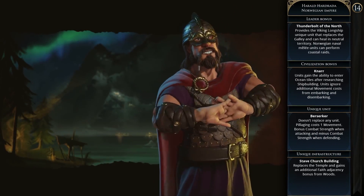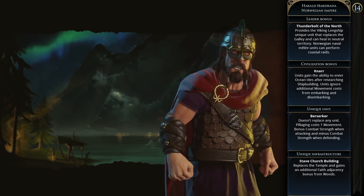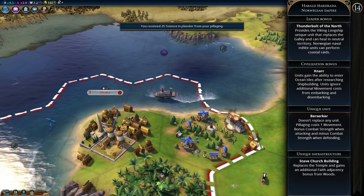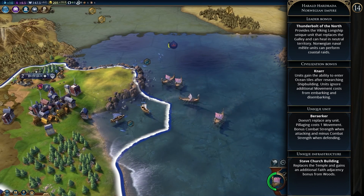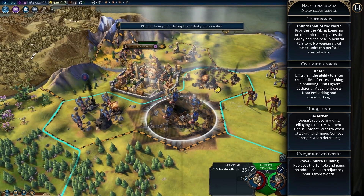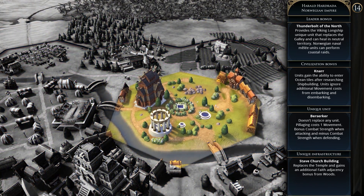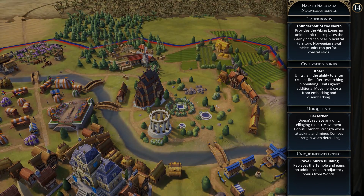Then we have the Norwegian Empire under Harald Hardrada. His leader bonus is Thunderbolt of the North, providing the Viking Longship unique unit that replaces the galley early on, heals in neutral territory, is a melee naval unit, and can perform coastal raids. The permanent civilization bonus is Knarr, where units gain the ability to enter ocean tiles after researching shipbuilding and units ignore additional movement costs from embarking and disembarking. The Berserker is a unique unit that doesn't replace any other — it can pillage for one movement point, gets bonus combat strength when attacking, but minus combat strength when defending.